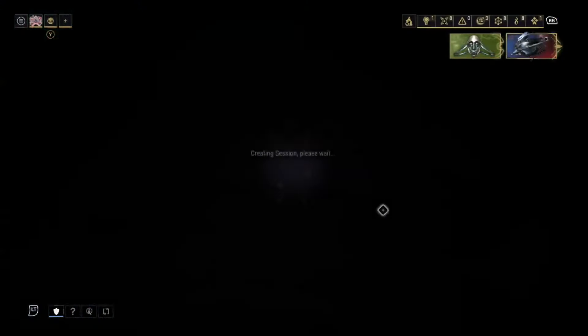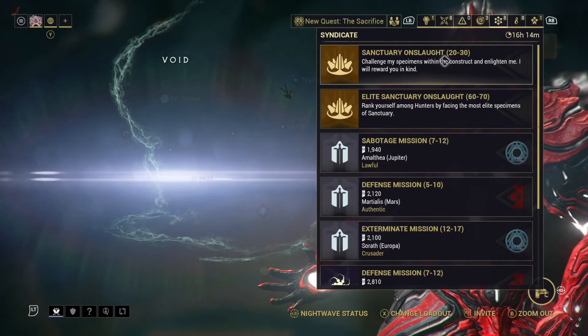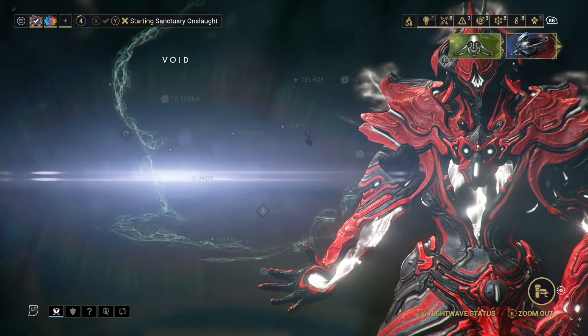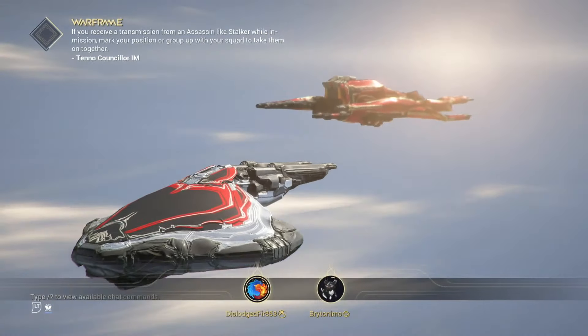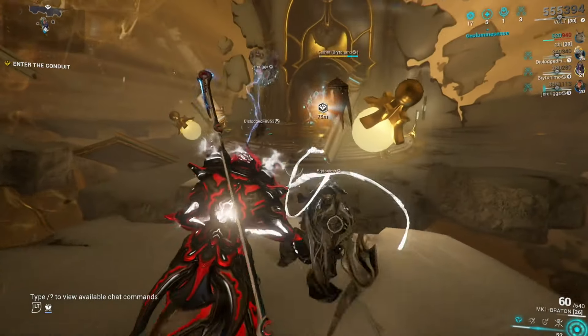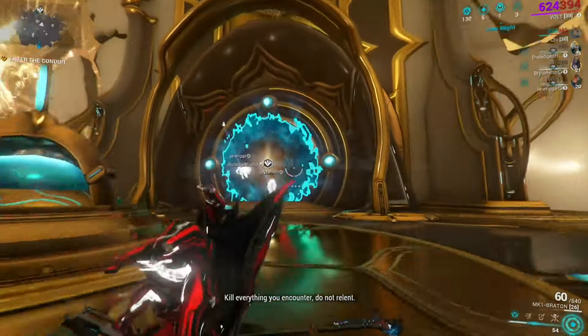With any luck we can run enough rounds to knock this out in one go. Regardless of how long it goes, I'm only going to show the first play. I want to get this off and see what other new gear we can pull in the background. Since I'm not going to be grinding too much, I'll probably get some affinity from Railjack too. I did finish off the Fang - that was the last melee we were using.